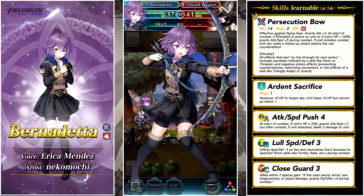She does have some competition from other bow units, especially the one from the Mirage banner, but she looks pretty good regardless. Having innate Desperation is of course very good, and her weapon doesn't seem too bad. Bernadetta is a fan favorite from Three Houses, so if you like her, definitely go ahead and summon.